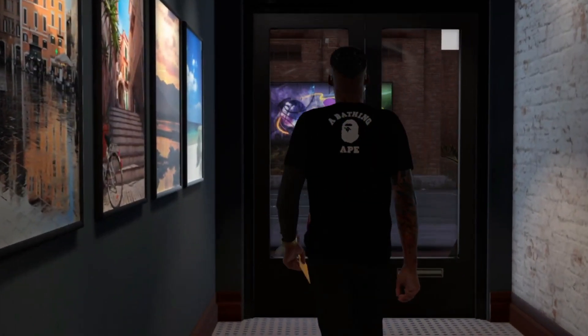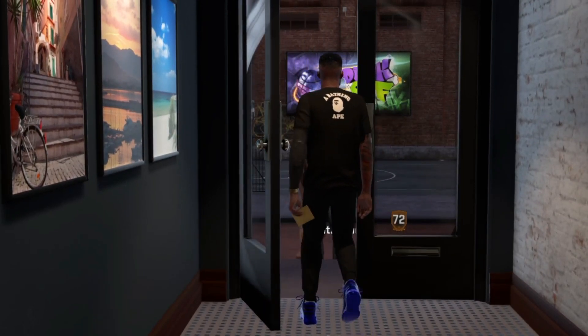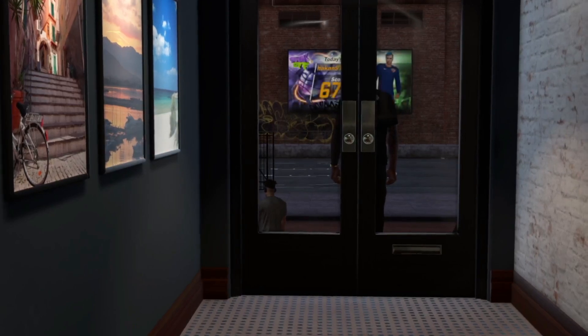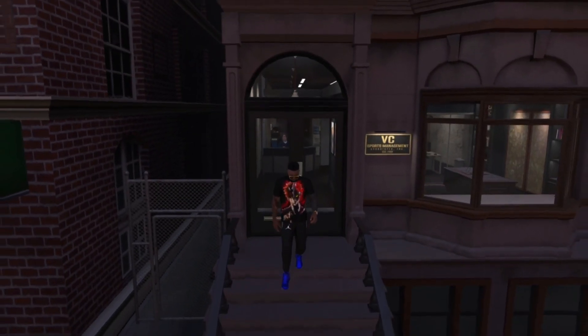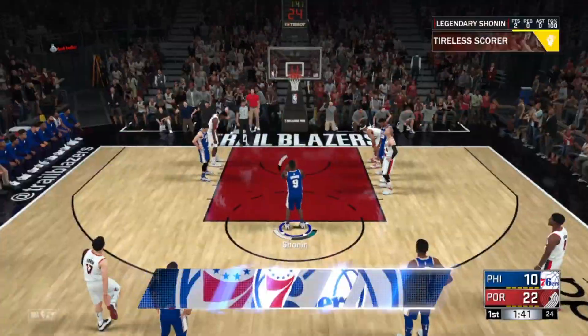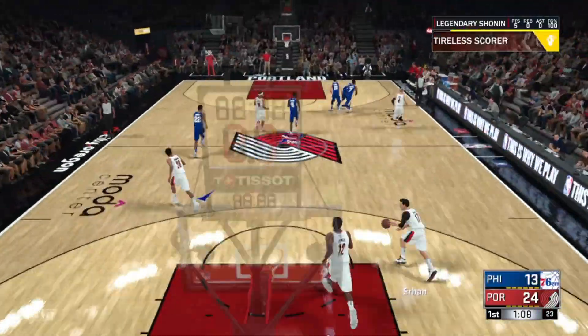800 VC. So yeah, you put in a bit of work — with all the cutscenes you're probably going to be there for about five minutes, maybe a little bit longer, maybe six. I've got 800 VC and pretty much all of my endorsements. If you're going to do that method, you need to make sure you've got all of your endorsements all the way up.